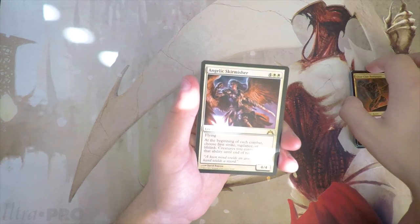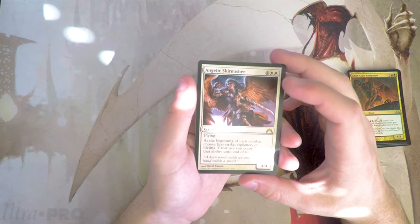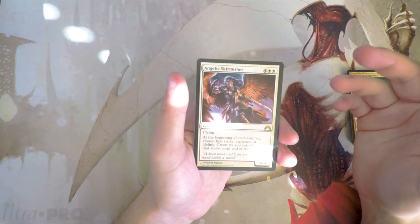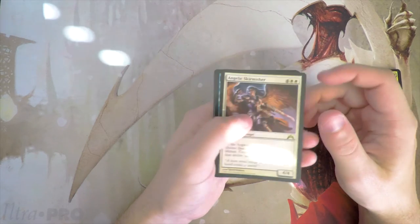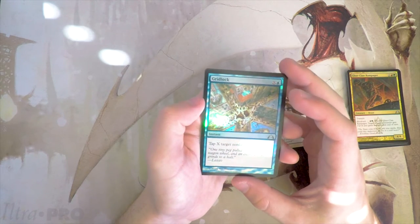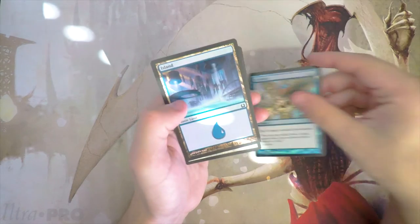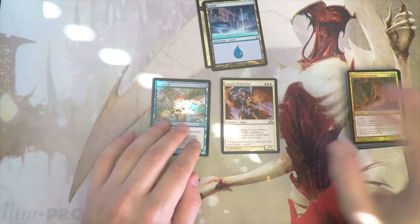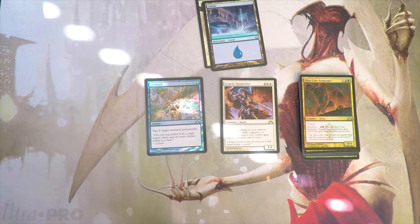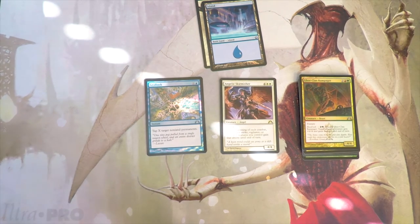Angelic Skirmisher — a 4/4 for four and two white. It has Flying, and at the beginning of each combat choose First Strike, Vigilance, or Lifelink — creatures you control gain that ability until end of turn. We also have a foil here: Gridlock, an instant that taps X target non-land permanents — definitely good in the blue deck. But without a doubt Angelic Skirmisher is the pick. That card is fantastic, it is a bomb, and being able to give any evergreen ability to all your creatures is fantastic. Definitely the pick in my opinion.